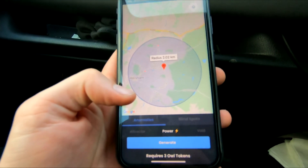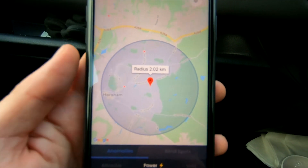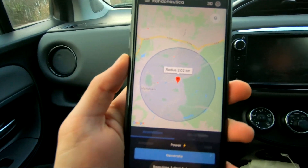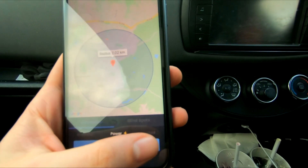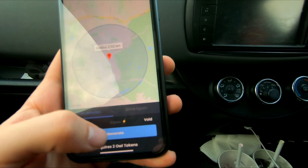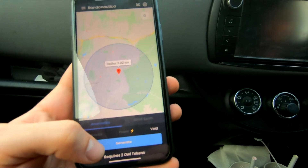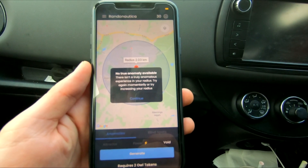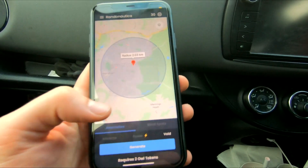The app is open and we're about to generate a location. We've put the radius down to two now, so it's a bit closer. Someone suggested in the comments, so we might as well do just closer stuff and see what happens. Some people said to do more voids as well, so let's do a void. I've got an antenna in my head, so let's go and generate a pin.